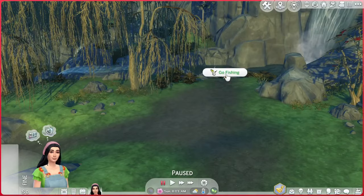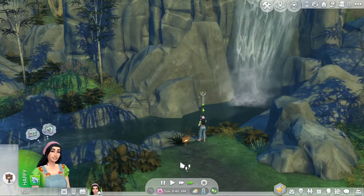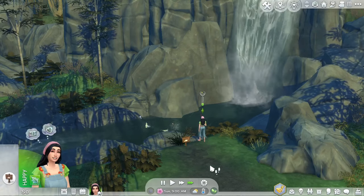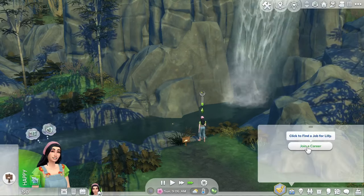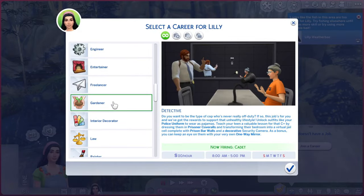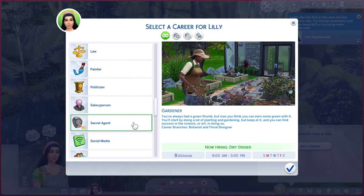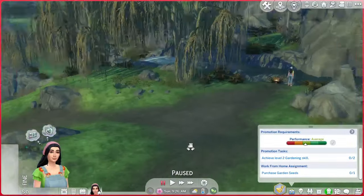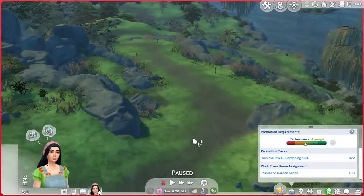We're going to start off with some fishing — I'll just let her fish for a while because I don't have anything else to do. I guess I could go meet someone, but we need some money so we can actually sleep at some point. We also need to join a career. It doesn't have to be the gardener career — the challenge says reach the top of any outdoor-based career — but with the country caretaker aspiration and simple living, the gardener career makes sense for her. We have to purchase garden seeds, but we have no money to do that.